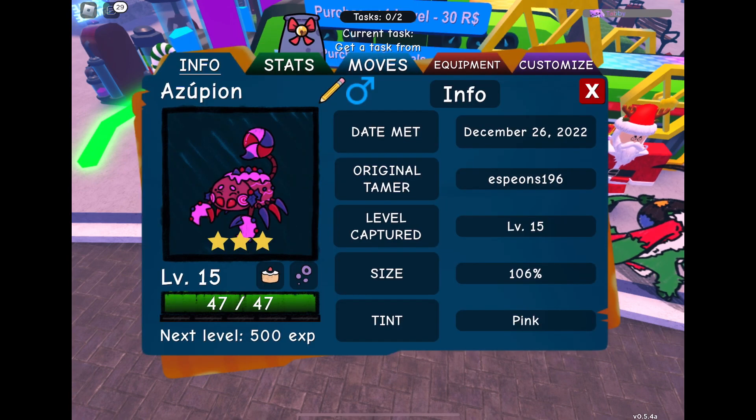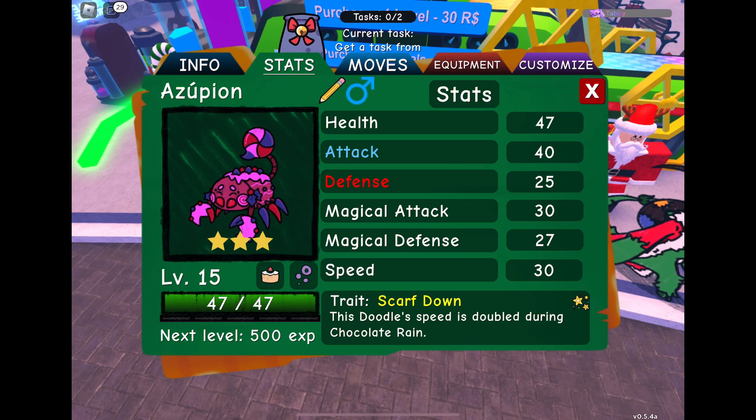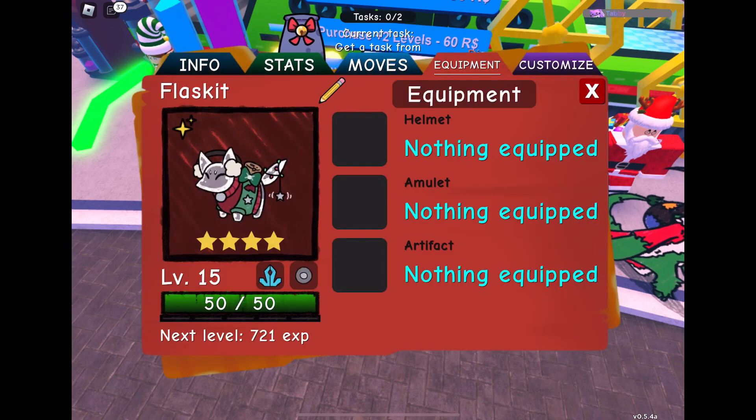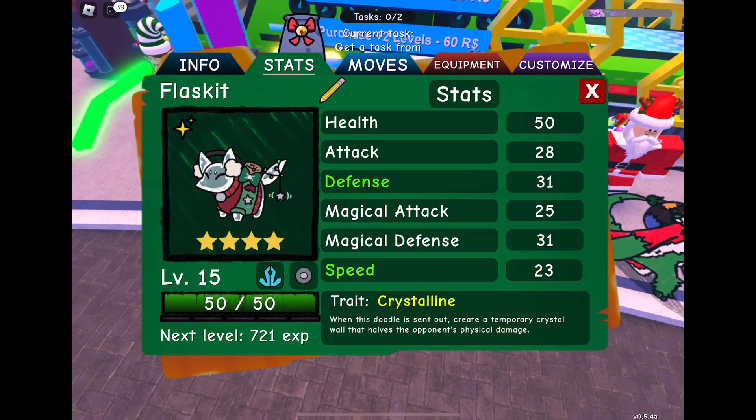Another one of these. Oh yay, it's pink! Okay, it's only three star but it's pink — it's hidden trait, kind of cute. I mean, I'll never use it but it's cute. A flasket — oh yay, a misprint! Misprint flasket!